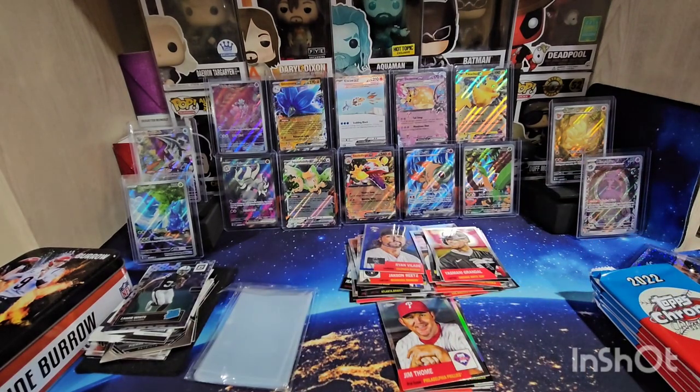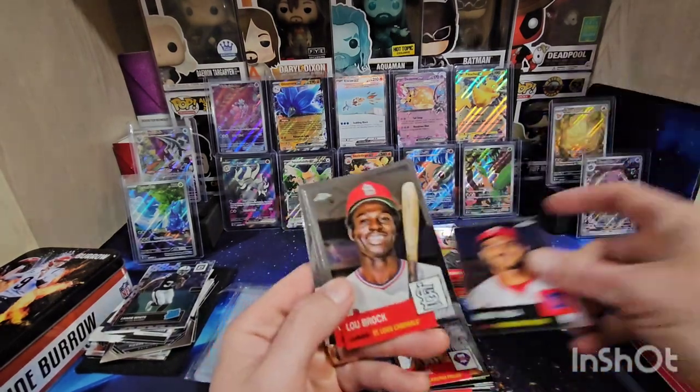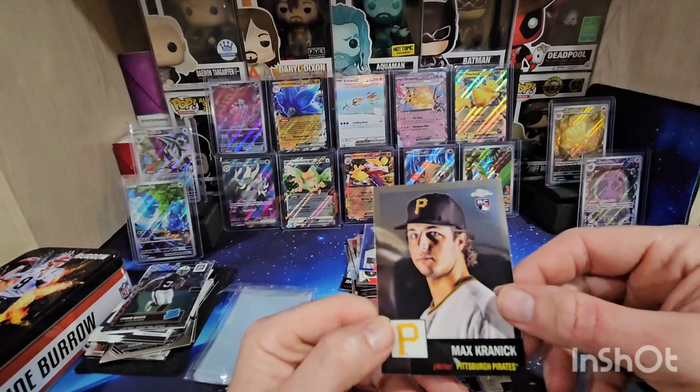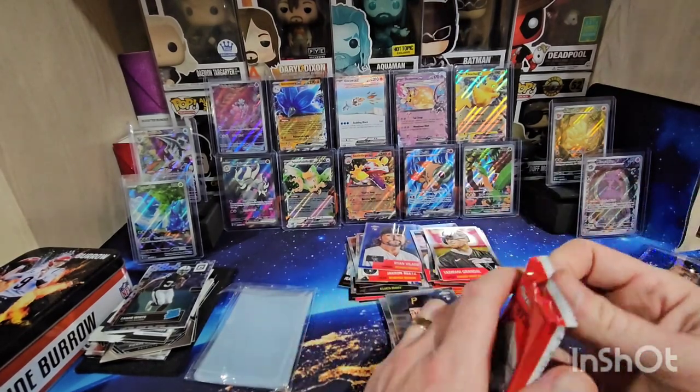This pack we're going to start off with Aaron Nola, Lou Brock, Charlie Blackmon, and Max Kranick for Pittsburgh on a rookie card.